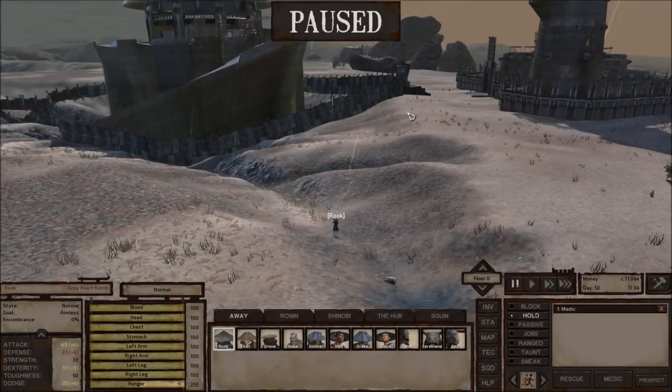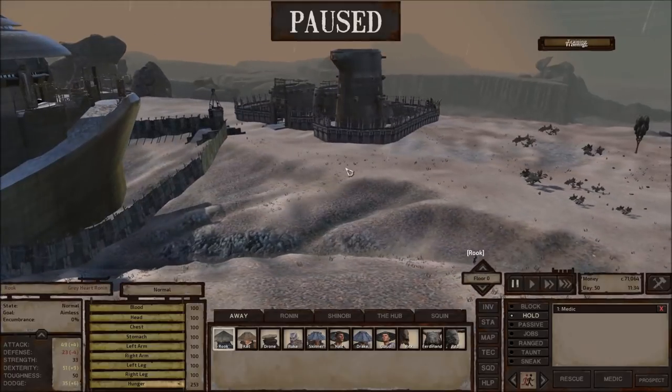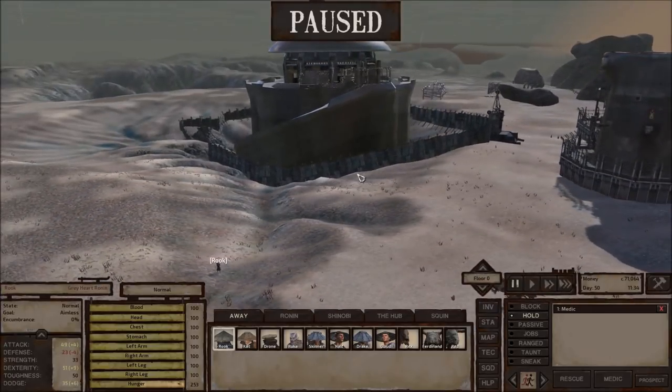Hey everybody, Rhett from Stardes Gaming here, back with another episode of our Kenshi Let's Play. Here we are in Narco's Trap. Rook is surveying the field to see what exactly we're going to have to pull off to make this work.